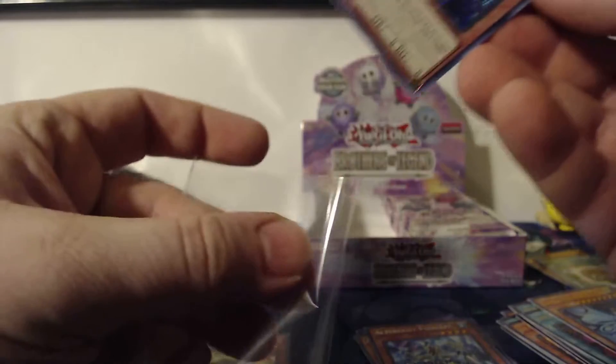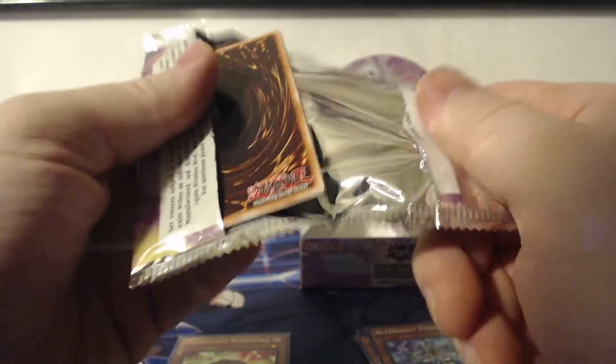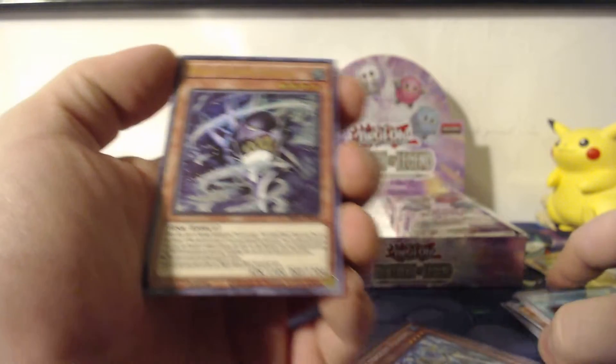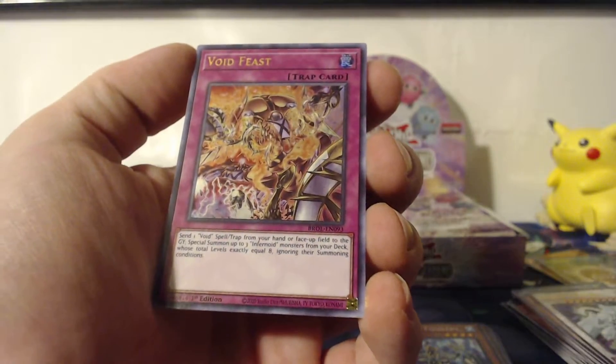We got another Magician's Souls — I must leave this one up. This is one of the better cards to pull outside of Forbidden Droplet. If you're curious about prices, I believe there are only three cards in this set worth more than a booster box — Forbidden Droplet and the two starlight rares. The next card down, roughly about half the price of a booster box, is Magician's Souls.